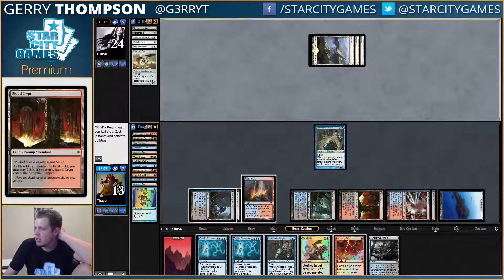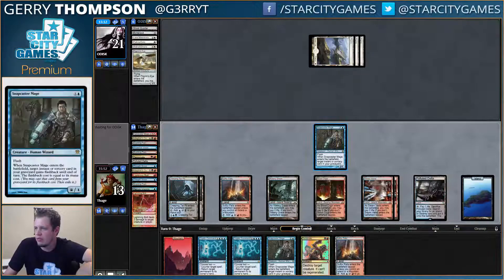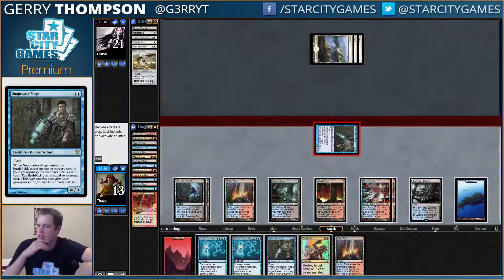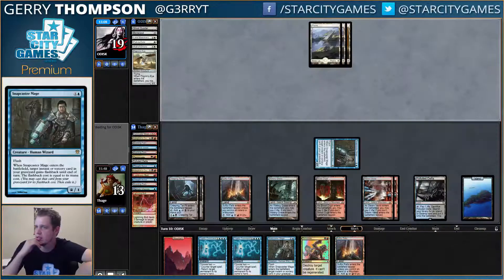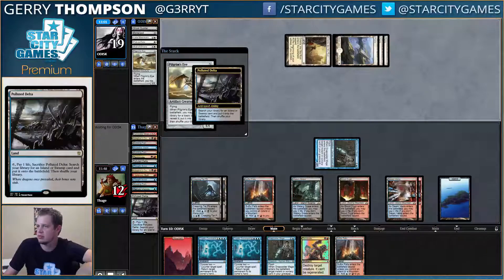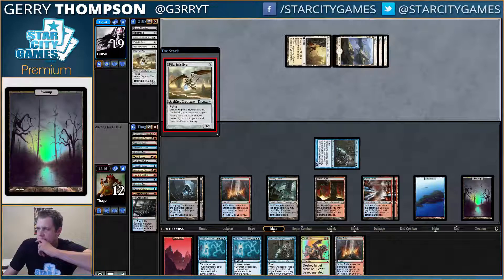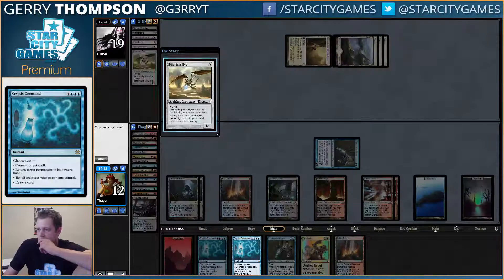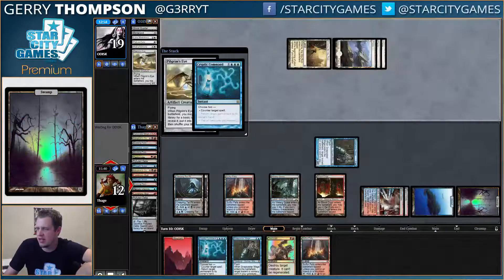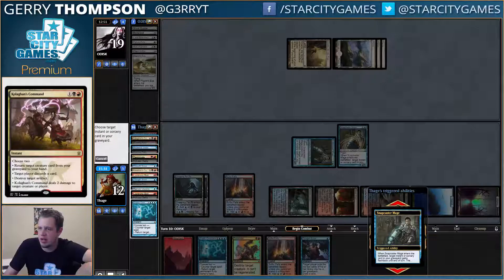4, 8, and 9 — we have 9 mana next turn. I definitely want Cryptic for 4 of it. We'll just go upstairs. Now I have Cryptic and K Command, like Snap K Command. We'll start Tar Pit hitting next turn probably. I'm just going to counter all my opponent's spells. Not sure if the extra card matters — maybe I'm better off just bouncing the barrier. I'm just going to counter draw. You can just Fulminator their Marit Lage.